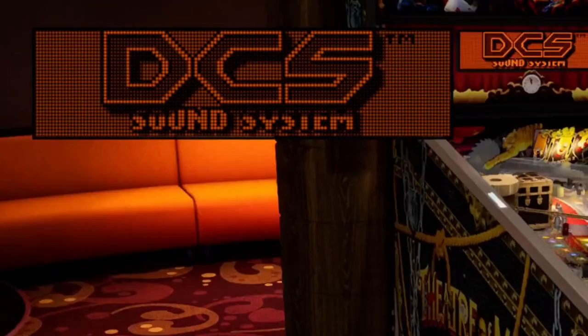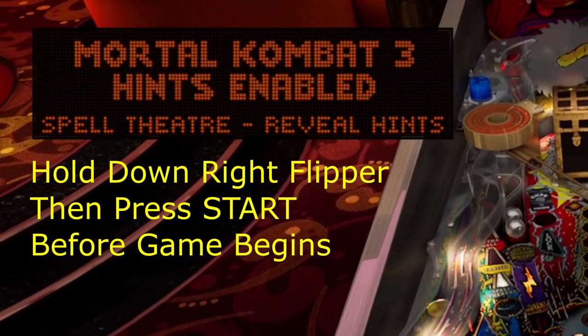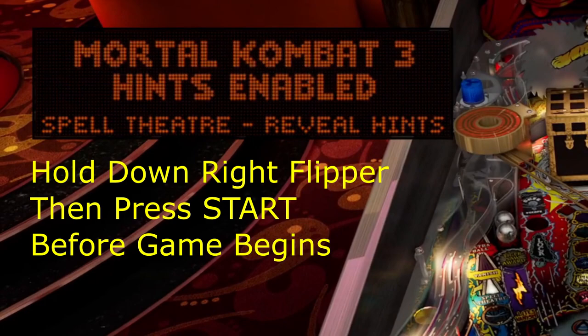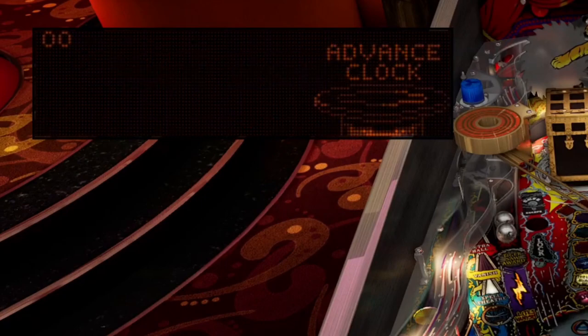Hey, what's going on guys? In this video I want to tell you about a little Easter egg on Williams' Theater of Magic. The way this one works is before the game starts, hold down the right flipper and then press the start button. After you do, you're going to see a little message that says 'Mortal Kombat 3 hints enabled.'